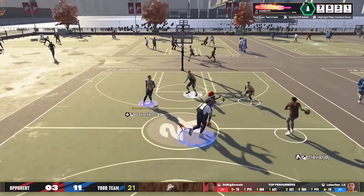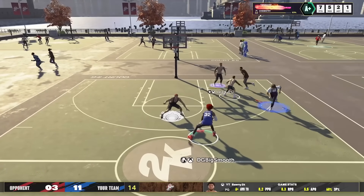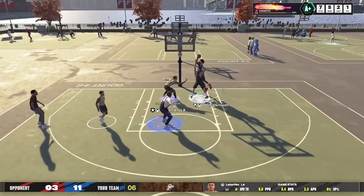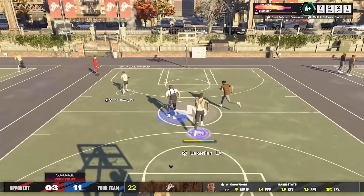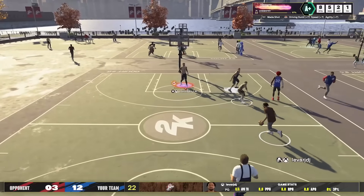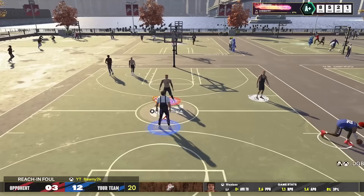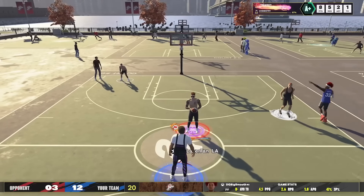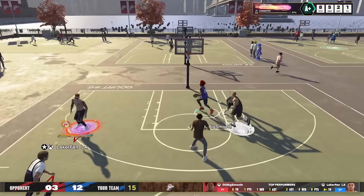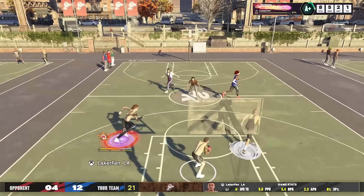This is a game mode where dunks aren't really that valuable — three pointers are worth two points and anything inside the three-point line is worth one point, so three-pointers are effectively worth double the value of dunks. Crazy dunk right there — we get another lob. We're eight for eight on pretty much just alley-oops. We also have takeover active now — this is Slice, which boosts speed, driving dunk, and agility. The agility buff is nice for defense, speed is good for rim running, and it's also convenient as a lob catcher in pick and roll.